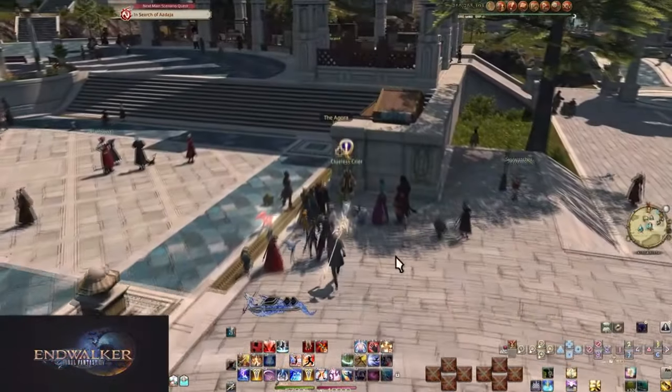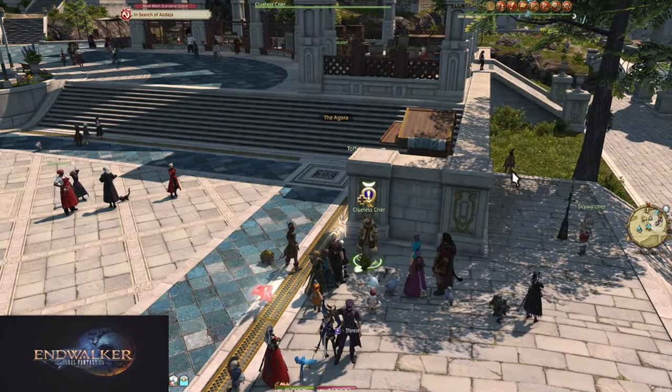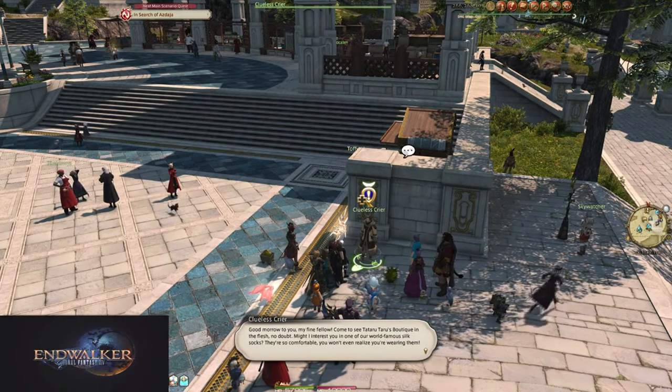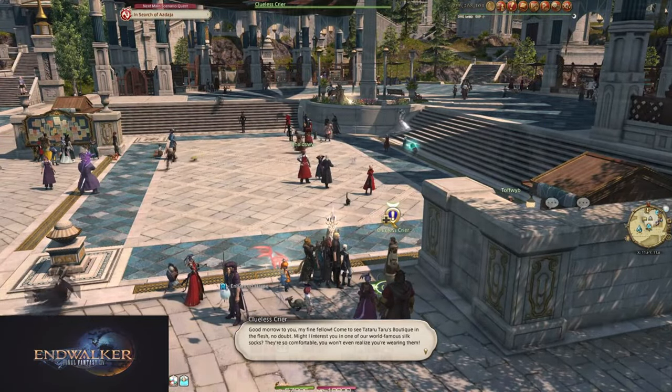Before you can even unlock the sanctuary, you must be level 90 and complete the Endwalker 6.0 main story. The quest will be sitting next to the Aetheryte in Old Sharlayan. Regardless of story completion, however, you can invite anyone to the island — we'll cover that feature later.